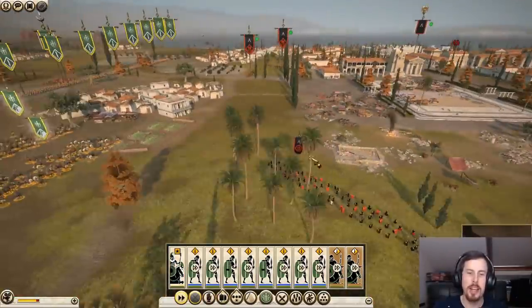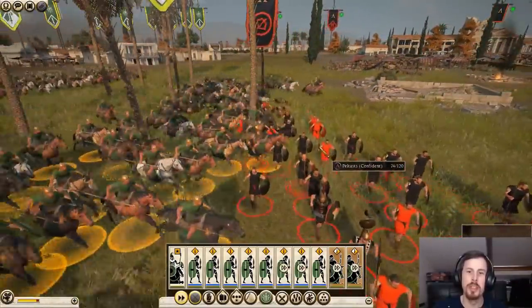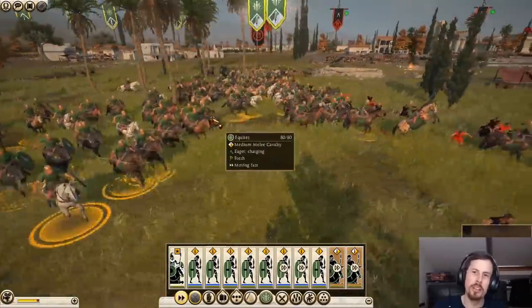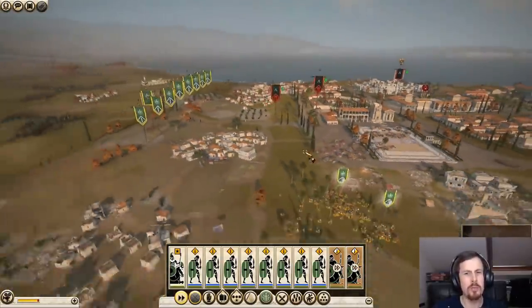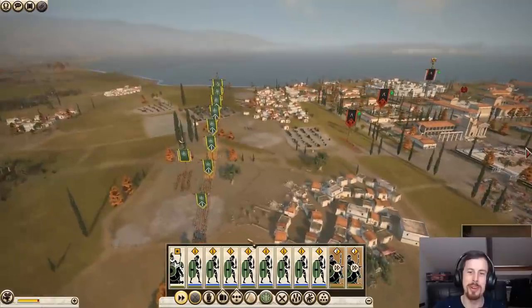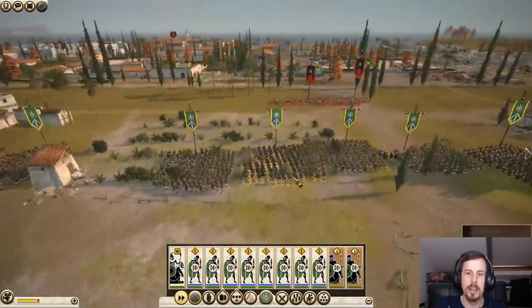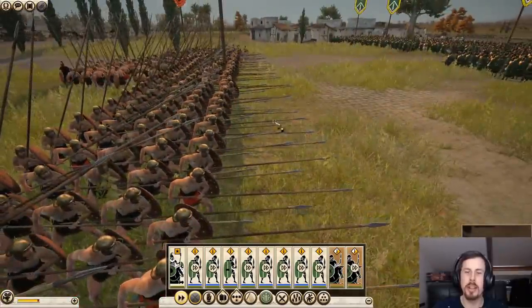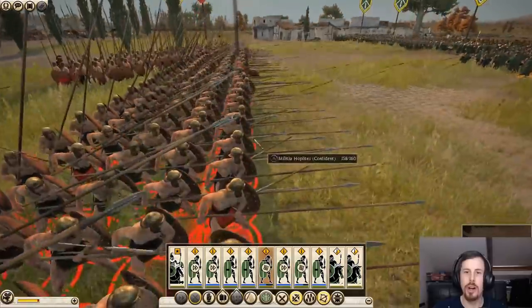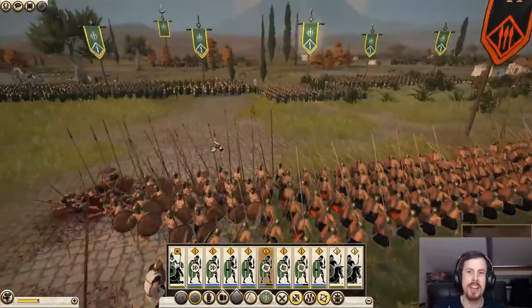Let's charge the Peltasts - in we go. Nice little charge, and there you can see Macedon's changed back to their original colours too. I prefer this new colour scheme - well, the old colour scheme, the 2004 colour scheme. They're already crumbling. This was barely a fight. Now the Hastati are holding the line - they're all in phalanx now. This is what the Hoplites all do - they have phalanx formation. But we'll just use our Pilum to kill a few of them. I think they've actually changed the Militia Hoplites as well, so they're back to how they look.